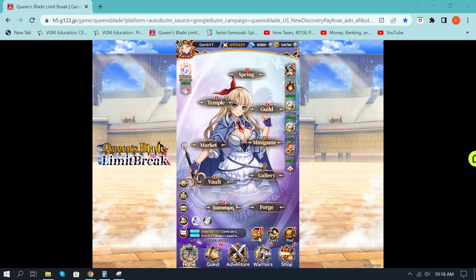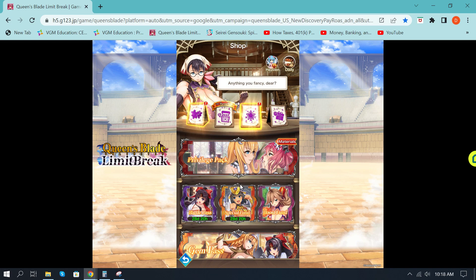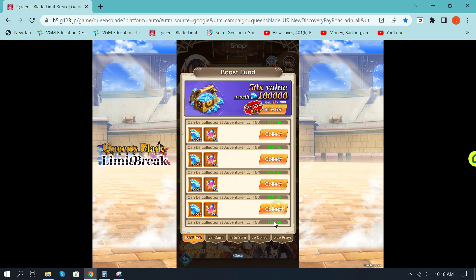We are on the home screen. The Boost Fund is located under the Shop section because this is something you buy, but it's also going to be a good value. Let's click on the Shop. The Boost Fund is located right here, aptly named. It provides different benefits and it's based on your adventurer level, so you can come in and buy this pass and collect rewards.